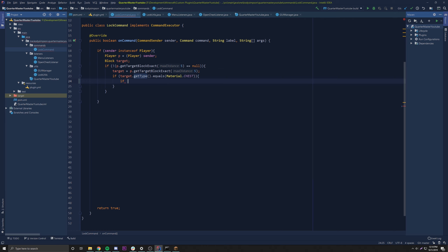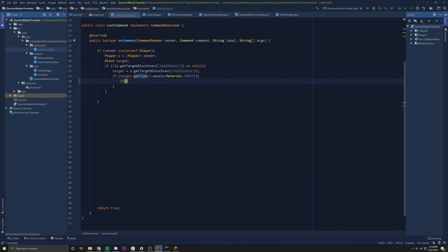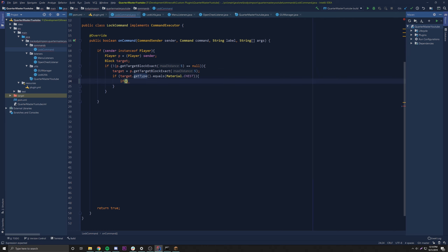After we determine whether it's a chest or not, we also need to check and see if it's locked in the first place. Because we know it's a chest, we wanna see if that chest is locked, right? So we're gonna do LockUtils dot isCurrentlyLocked and then provide the target, which is the block that we're checking. If that chest is already locked, what we want to do is check and see who is trying to lock it — so first let's check who locked it.